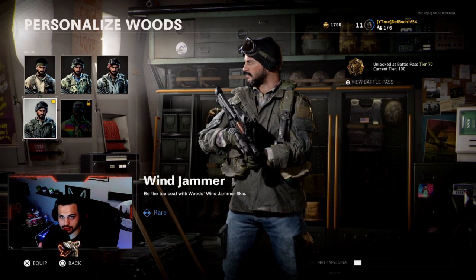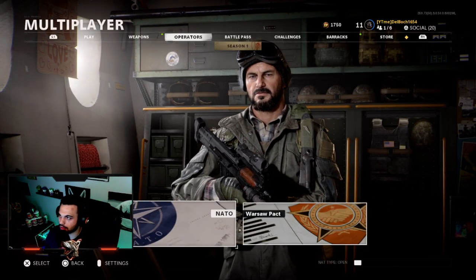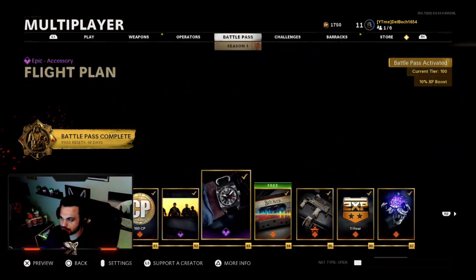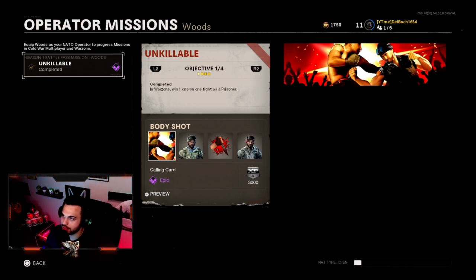Let me go back into the battle pass to show you exactly what you need. At Tier 70, if we view the missions — the first one is a one-on-one in Warzone as a prisoner. That means you go into Warzone, play a solo match, win in the gulag, and then either die during the match or win it. I believe leaving the match early does not count, similar to multiplayer, so make sure you complete the match.